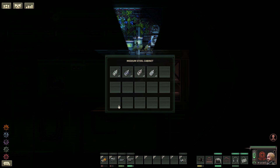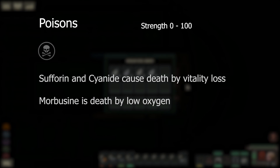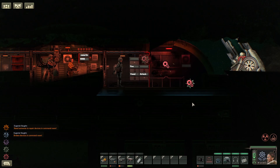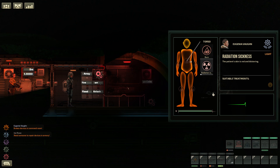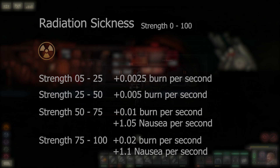For our next affliction we have poisons: morbuzine, suffering, delirium mine and cyanide poisoning. These are caused by different weapons and specific chemicals. All of them grow over time in strength and eventually lead to death, except delirium mine which will result in psychosis. Last on the list for the affliction section is radiation sickness. This applies a burn per second that increases in strength over time, starting off at 0.0025 vitality per second and moving all the way up to 0.02 per second depending on the current strength level.